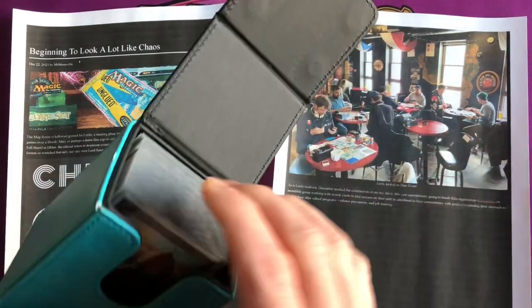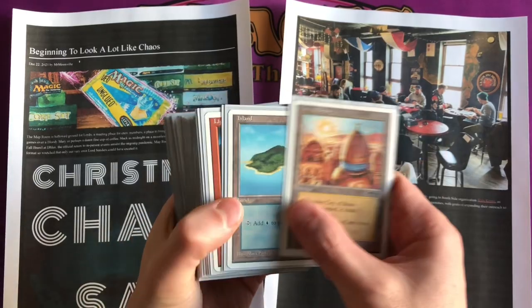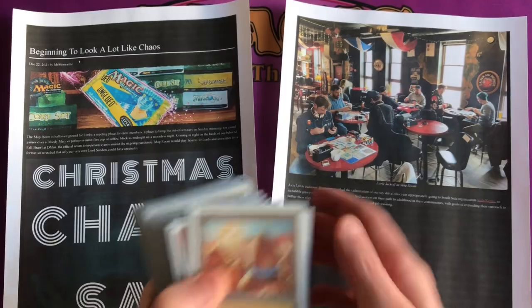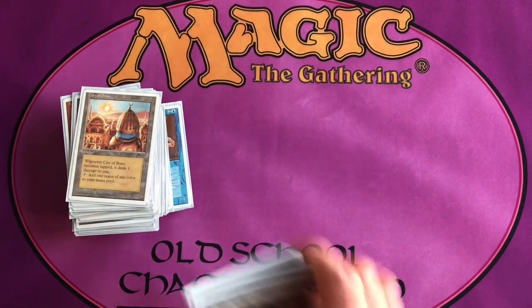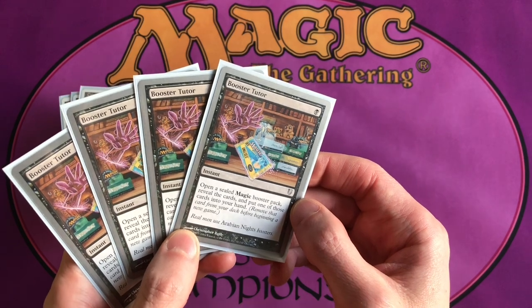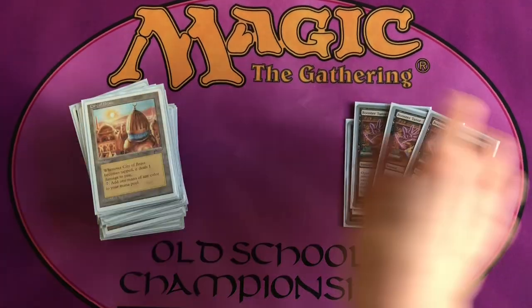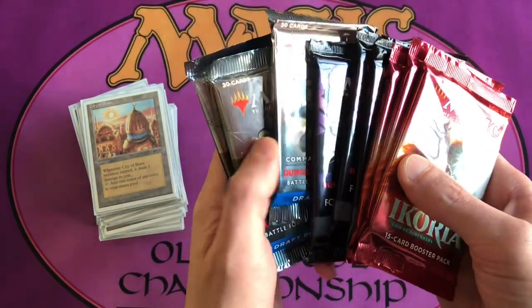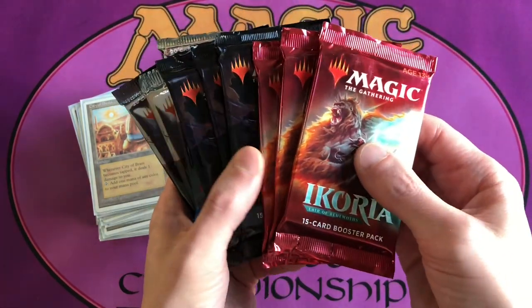We're going to do a quick example here today. I'll use this old school deck we've seen on the channel before, made out of Fourth Edition cards — mostly English, but there are some foreign Fourth Edition cards like this Serendib Afrit in French. So we need a 60-card deck. And then you'll need four copies of Booster Tutor, using these four from Unglued here. Then you'll need some sealed packs of Magic: The Gathering — we have some extra packs from our eBay sales, selling bundles of 12 or 10 packs.